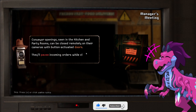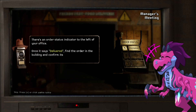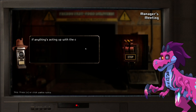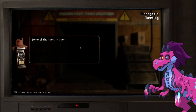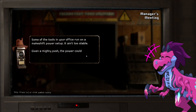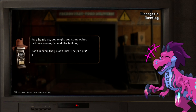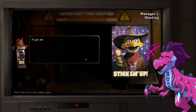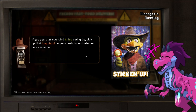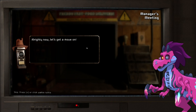Conveyor openings seen in the kitchen and party rooms can be closed remotely on their cameras with button-activated doors — they'll pause incoming orders when closed. There's an order status indicator to the left of your office; once it says 'delivered,' find the order and confirm its arrival. You can stop the conveyor using the lever to your left. Some tools run on a makeshift power setup — it ain't too stable, and the power could overload and need a full reboot. You might see some robot critters moving around — don't worry, they won't bite. Switch off those lights to your right if you want to be left alone. If you see Chica swing by, pick up that toy pistol on your desk to activate her showdown mode — aim between the eyes and you might win a free soda.